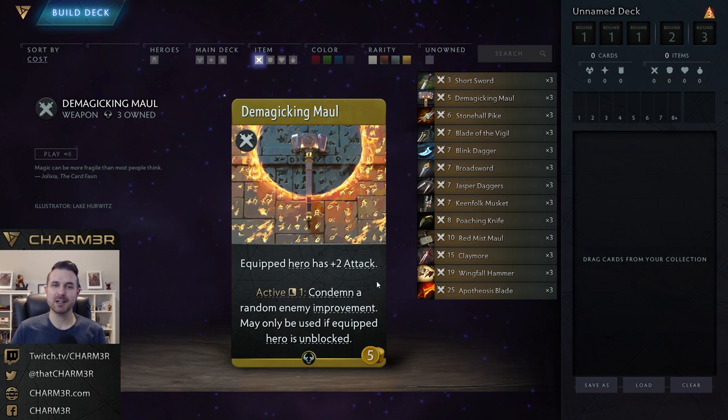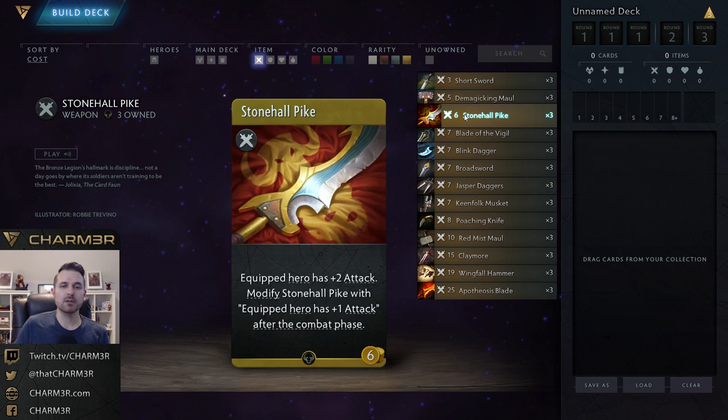The active on Demagicking Maul condemns a random enemy improvement, but may only be used if the equipped hero is unblocked — meaning its combat target is the tower. With a cooldown of one, every time your hero is unblocked you can nuke an enemy improvement. Decks that want this are ones without great improvement removal, or aggressive decks that would rather spend mana developing threats. Gold is a secondary resource, so using it to remove pesky improvements like Conflagration or Ignite is very efficient.